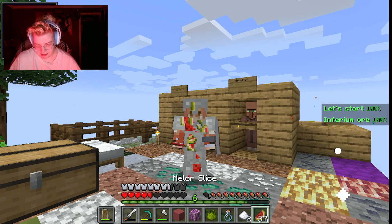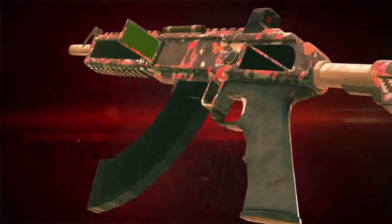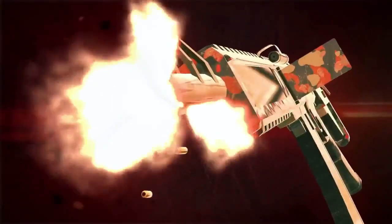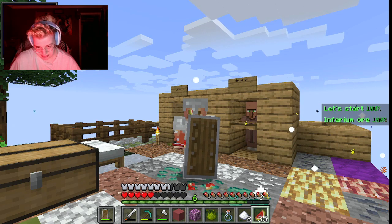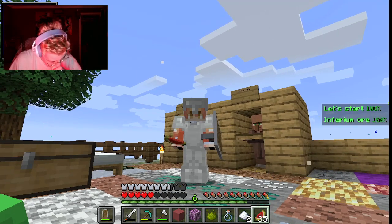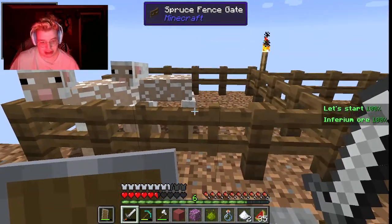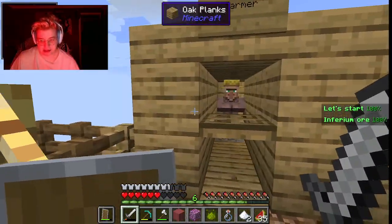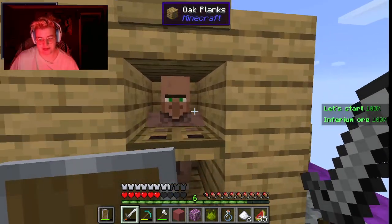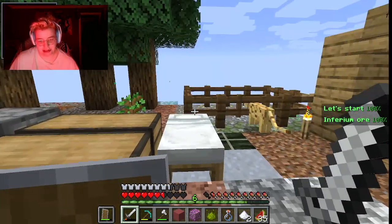I don't know why I'm so close to dying. Let's fix that right quick. There we go. So in the last episode, we have sheep, we have chickens, we have villagers. We have one farmer, and then this is going to be the librarian. I don't know if that's how you spell that, but we're just going to deal with that.